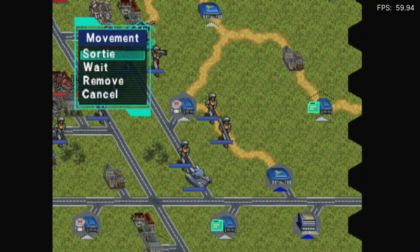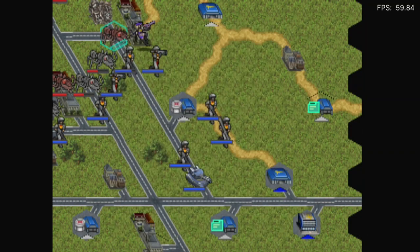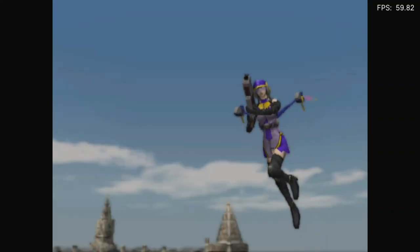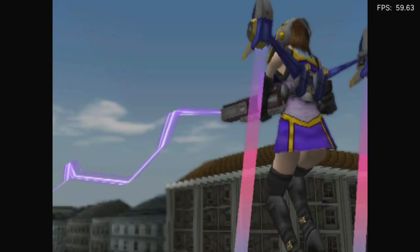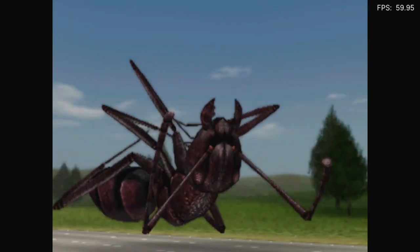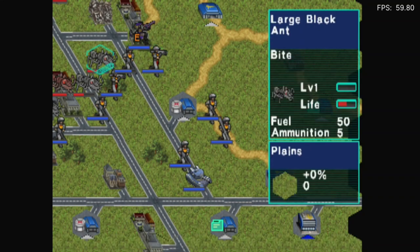Oh boy. There we go. I can do a sortie. Hey! Wipes it out. Nice. I'll actually get to see a different perspective at least. What? It's a person with a jetpack or something. Ooh! Well, that was unexpected. I didn't realize it was a person with a jetpack, not at all.